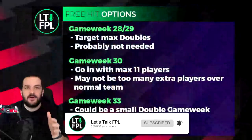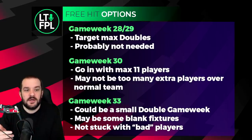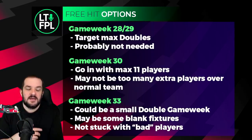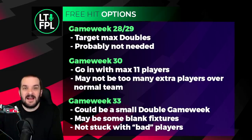We'll start off with free hit options. There are quite a few weeks you can use these - if you think your team is fine for this week and you've still got two left, there's still going to be plenty of weeks where they could be viable, depending on team setup and what players you've got for the next few weeks. One option would be to use it in game week 28 or 29 when there are a bunch of double game weeks. In GW28 there are three extra fixtures, and in GW29 there are three extra fixtures as well. It's only Newcastle that have doubles in both of those weeks.